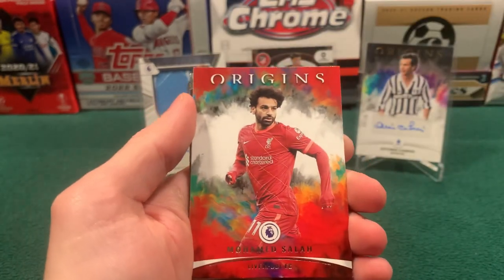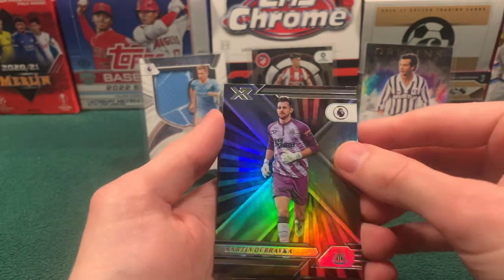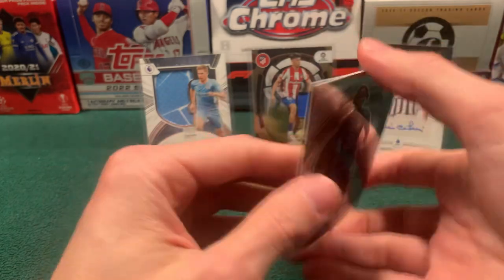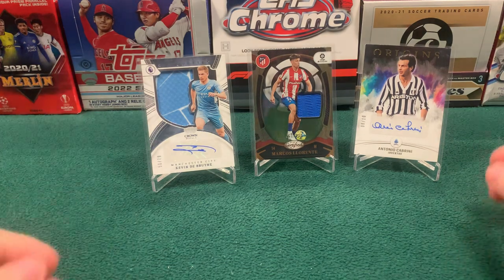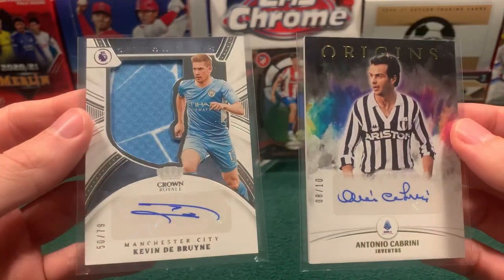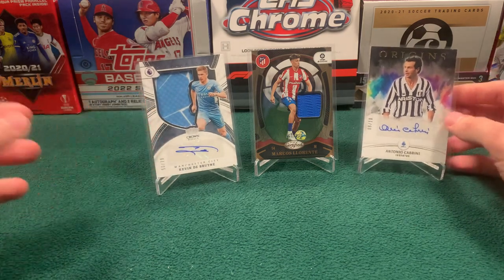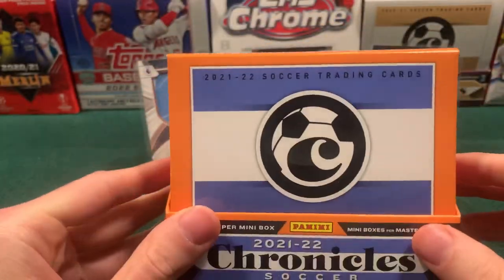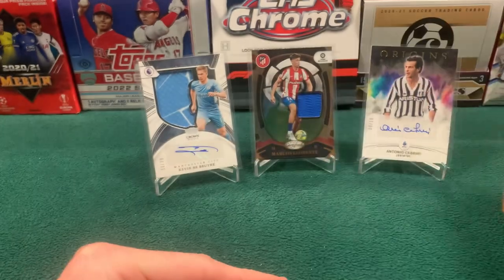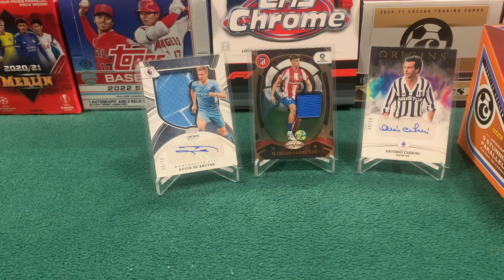We'll finish off with Matej Kovacic, a Mo Salah on Origins — two items not numbered there. Dubravka on the XR, Shalaba again on Spectra, and then finish up with Alisson. So there's your recap — Origins is insane, and the nice Certified card. Those were three awesome hits — that's Chronicles, it delivers once again. Absolutely awesome. Our hits have not been great lately, but Chronicles — shout out to you. We'll be keeping this box right alongside the old box we kept because it just keeps on delivering. I hope you all enjoyed. This has been District of Cards, and I'll see you in another video soon.